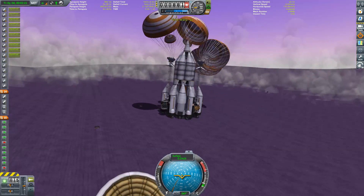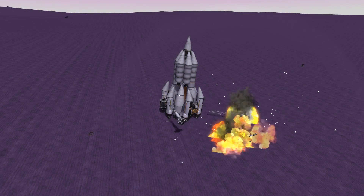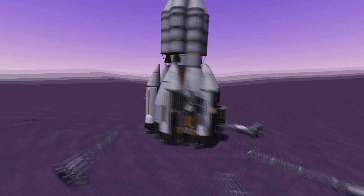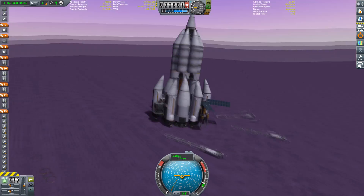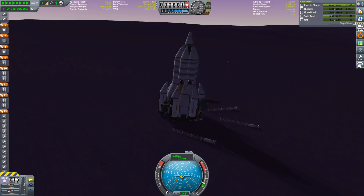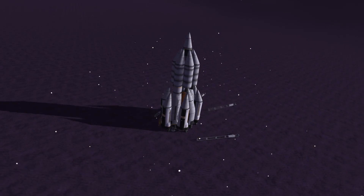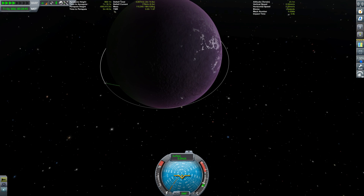This looks good — nothing exploded, nothing fell off, except for those parachute towers which I don't need anymore. Time to extend our drill assembly and solar arrays so we have enough power while using the refinery and drills to drill for some ore. This took a while so I skipped ahead through the magic of editing. Time to ditch those drills and refineries. Unfortunately I also lost my antenna which was mounted to the drill assembly, but fear not — the transfer craft is still in orbit and it acts as a relay so I can still steer this.